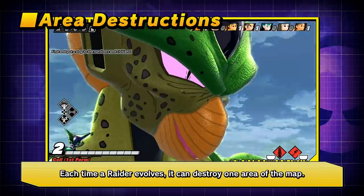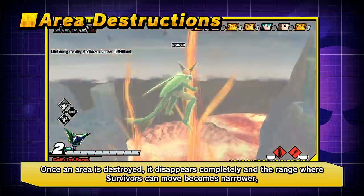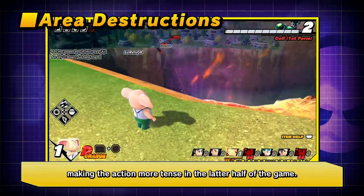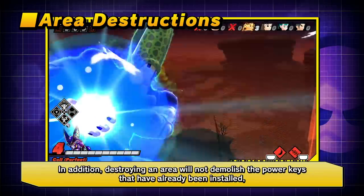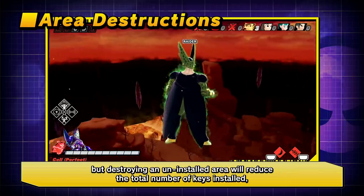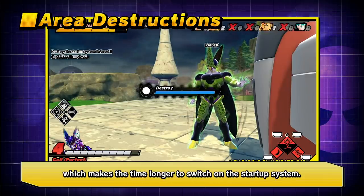Each time the Raider evolves, it can destroy one area of the map. Once an area is destroyed, it disappears completely and the range where Survivors can move becomes narrower, making the action more tense in the latter half of the game. Destroying an area will not demolish Power Keys that have already been installed, but destroying an area with an uninstalled key will reduce the total number of keys, making the time longer to activate the Startup System.